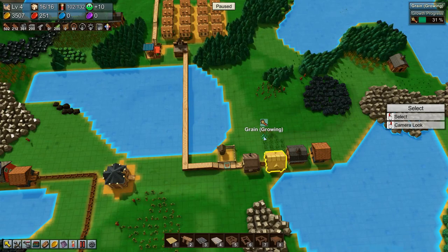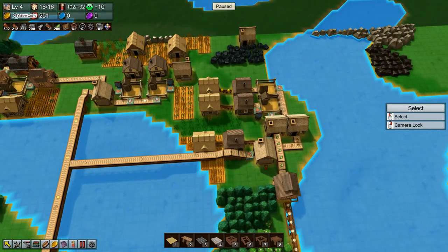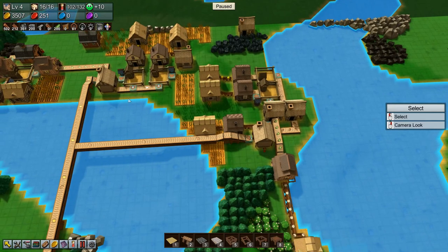Hey everyone, I'm Nog, and welcome back to Factory Town. We are doing quite alright on yellow coins. We're so-so on red coins — we need to up that production, and we haven't even started on blue or purple coins yet.